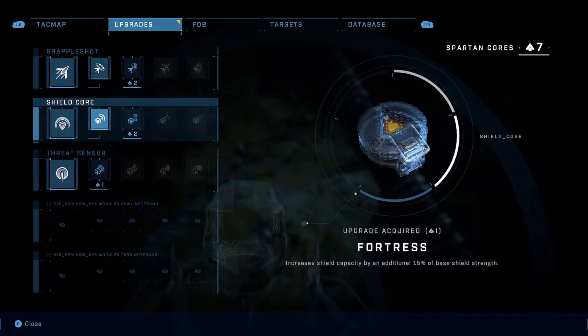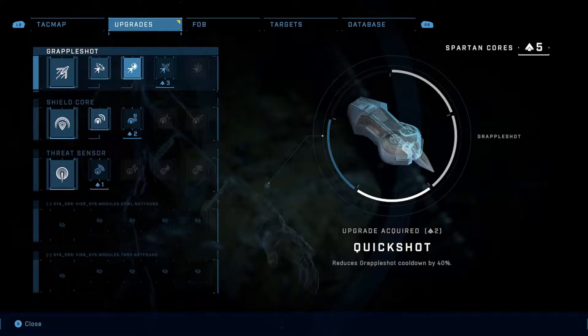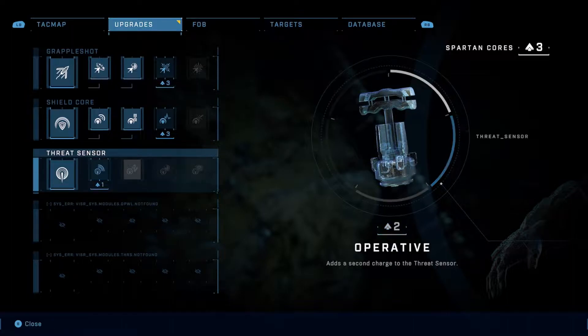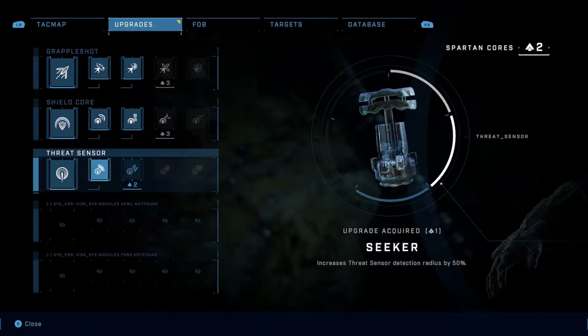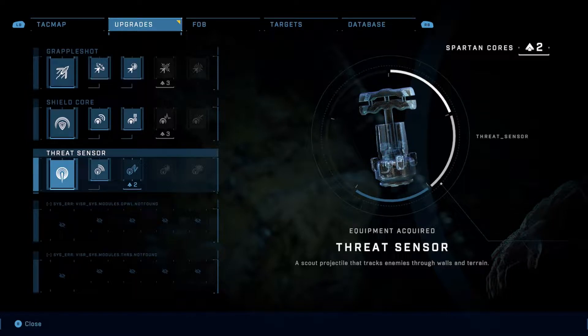We've got seven Spartan cores to use. I think we're definitely going to upgrade the grapple hook because with exploration, having to go up mountains and stuff, the cooldown is quite annoying. That extra 40% reduction is definitely going to help. We're definitely going to bump up our shields as well. I haven't actually used much of the threat sensor itself but I'll stick an upgrade point into that. We've got two points left — this one adds a second charge, I'm going to save them.